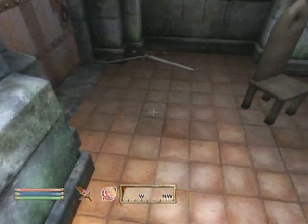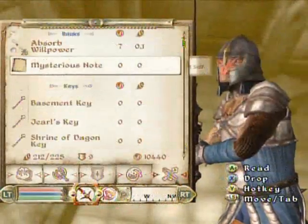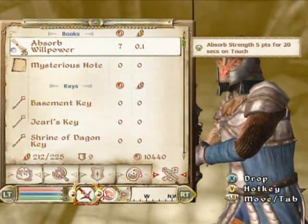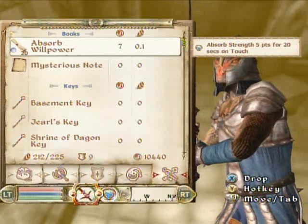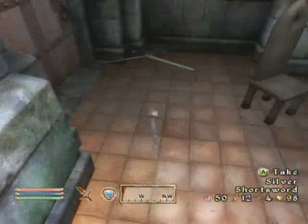I'm coming here to the Slash and Smash shop, as it is really easy to duplicate here and then sell straight to him to get tons of money. What you have to do is press A to equip the scroll, then double tap A, then drop your item.